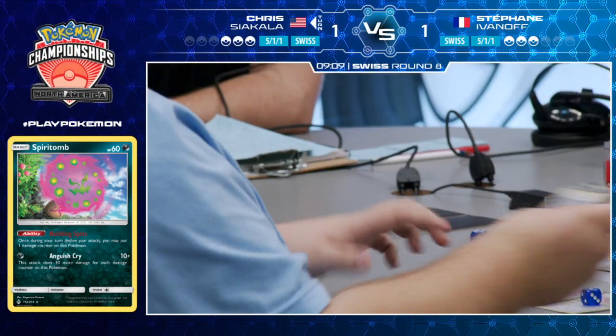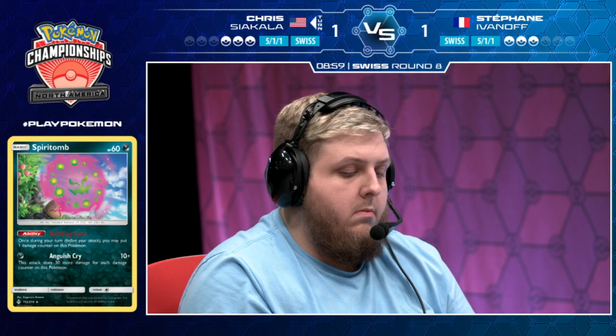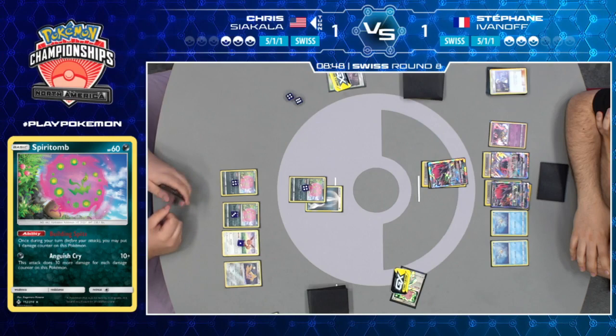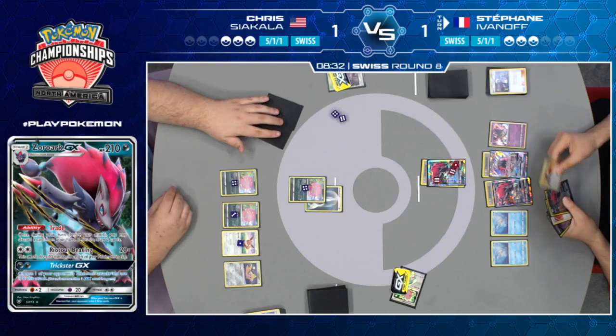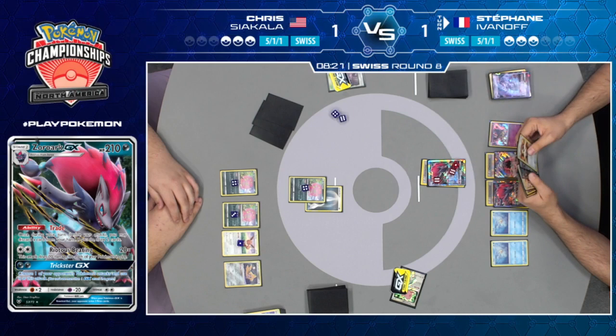These things do happen, and that could end up being punishing here. The Cynthia would have been a much better play in this particular turn. Now Spiritomb is full of hate at this point — full of Anguish — and is about to let loose in its own way and apply some pressure. We got the Anguished Cry for 130 damage. It's a two-hit knockout on Zoroark GX. Stefan needs to find that Triple Acceleration Energy and power up that Dugong — the card he has sung the praises of for weeks now. There's an Ultra Ball for the Dugong — he's about to prove everybody wrong with this Dugong, if he can find that Triple Acceleration Energy.